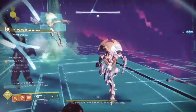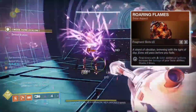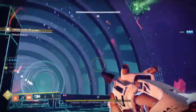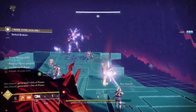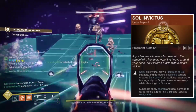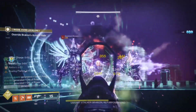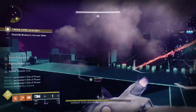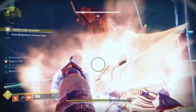Let's get straight to the aspects. The first aspect is Roaring Flames — final blows with a solar ability or ignitions increase the damage of your solar abilities, stacking up to three times. We're also taking advantage of some artifact mods that will make this build absolutely insane. The second aspect is Sol Invictus — solar ability final blows and defeating scorched targets create sunspots, our abilities regenerate faster, and while in a sunspot we have restoration. Sunspots apply scorch and deal damage to targets inside.